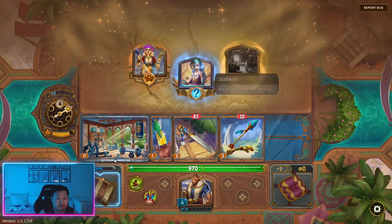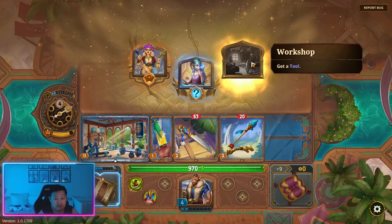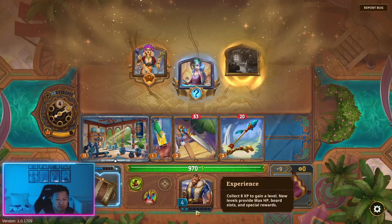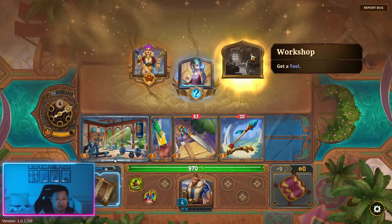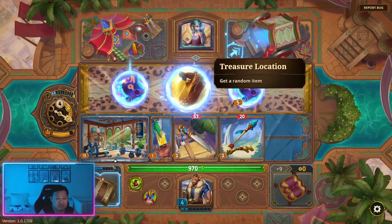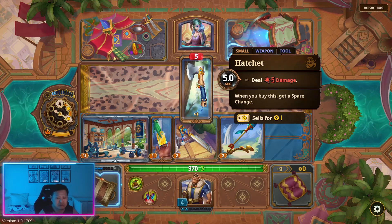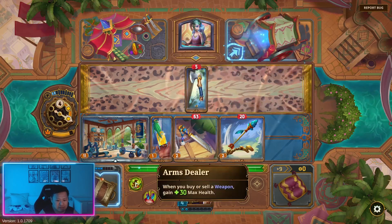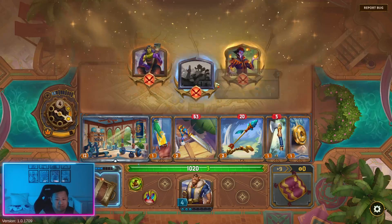We can't get the XP from this, which is a bit sad — we have no gold. Actually, this gives 2 XP — let's go into here. We could get a random item or we can get 1 XP — I'm going to get the random item. Does this count as buying it? I don't think it does. So we do get the 30 health from this — that's fine.